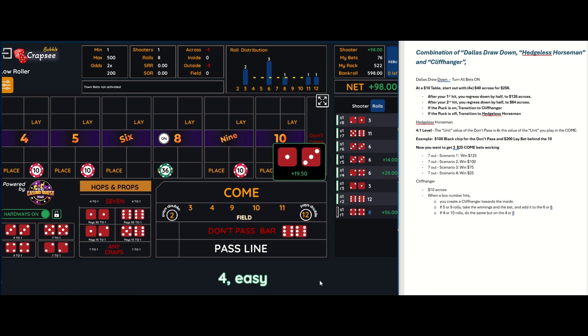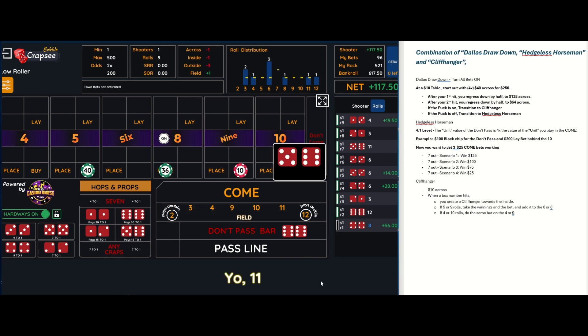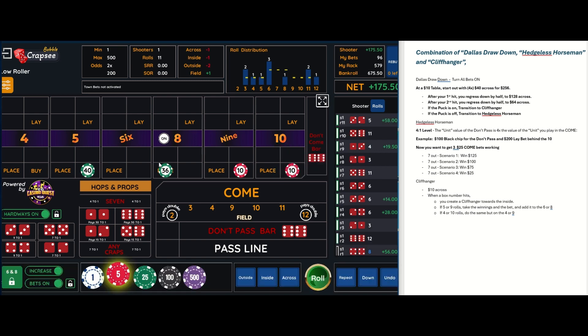The four pays $19 — let's call it $20. $20 plus the $10 on the four is $30. We press the five, the neighbor number, up to $40. So now we have a cliffhanger on the five and a cliffhanger on the eight. Let's roll — there's an eleven, and there's the five. That's the cliffhanger! When you hit the cliffhanger, take everything down, locking in profits.